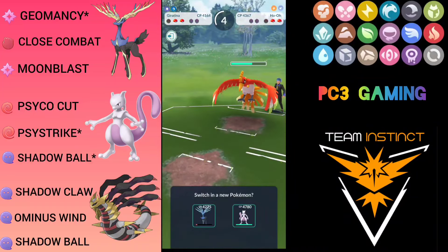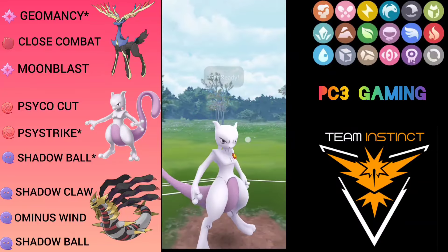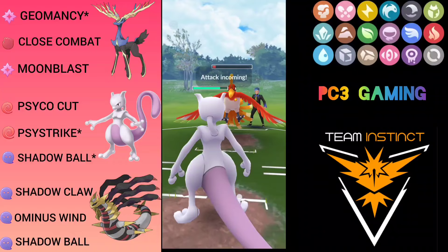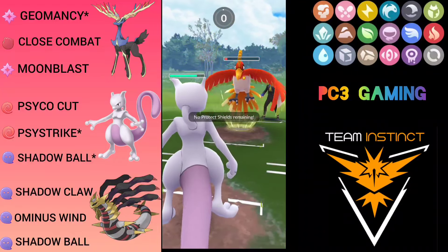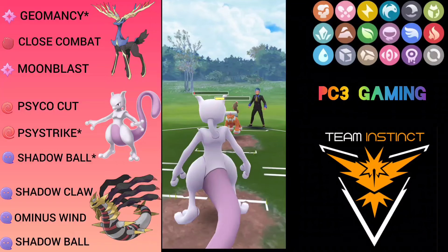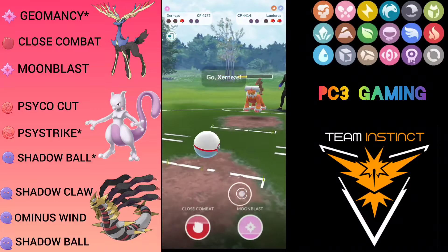Thinking HoOh must have a lot of energy, I come with Mewtwo and go for Psystrike. This was a CMP — HoOh has generated a lot of energy and gets very low. He has Landorus at the back. If he throws Brave Bird this will be very difficult — but he throws Sacred Fire. I survive with few HP and didn't get the debuff. He comes with Landorus, which will knock out my Mewtwo.